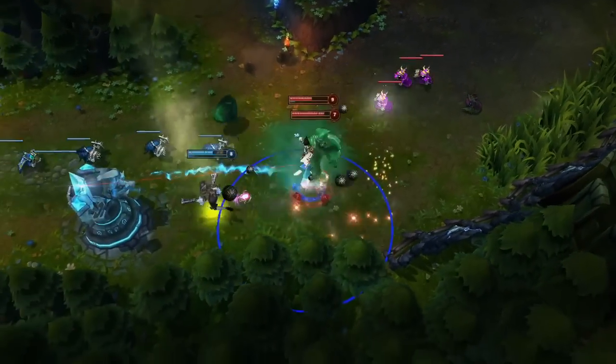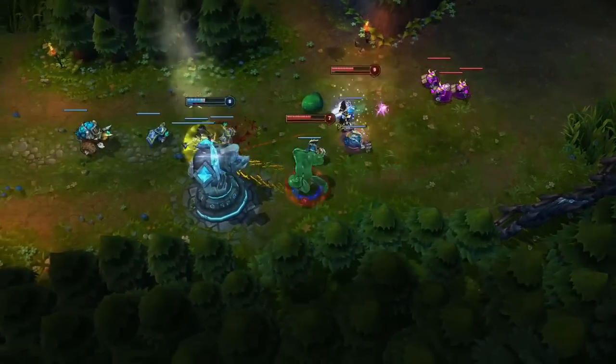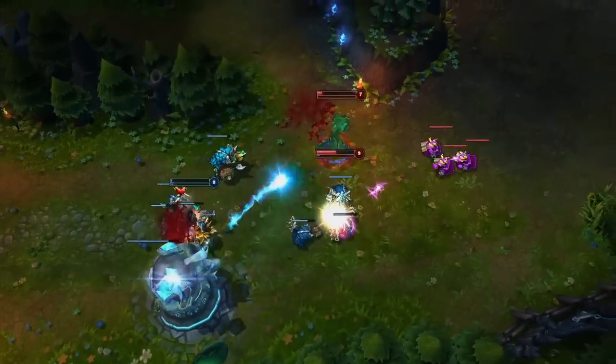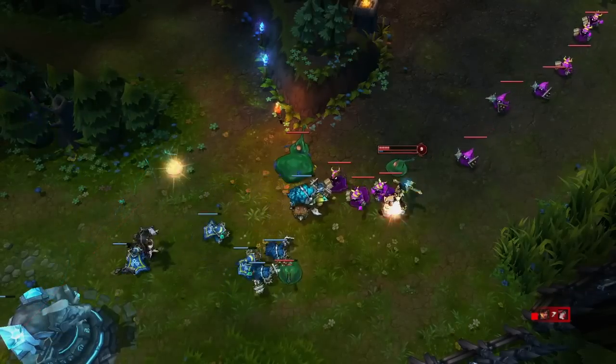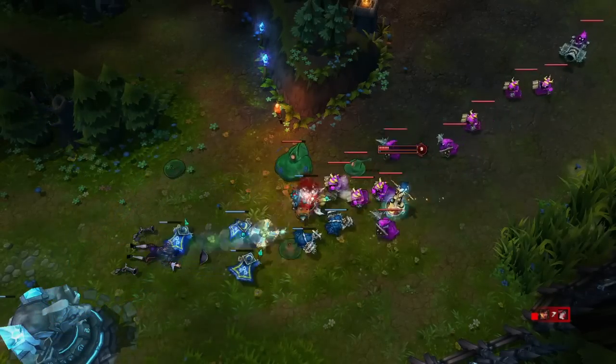While Cell Division is off cooldown, Zach has a little more leeway to dive past turrets and play aggressively. After a successful gank onto Miss Fortune, two of Zach's Bloblets land at a safe distance and he's able to survive a normally fatal turret dive.